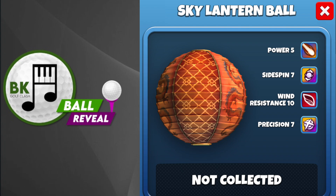Here is the next ball. It is the Sky Lantern Ball, on screen right now. We have Power 5 on this one — the first time we have had Power 5 for a really long time, since the Season 76 ball.